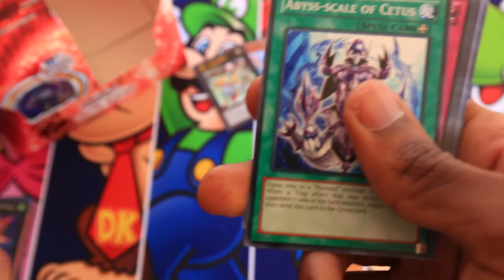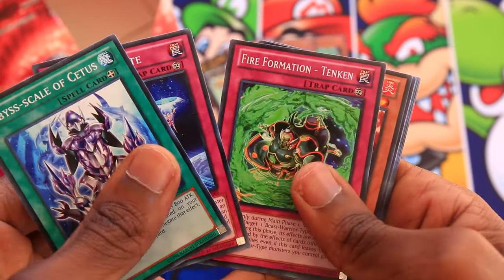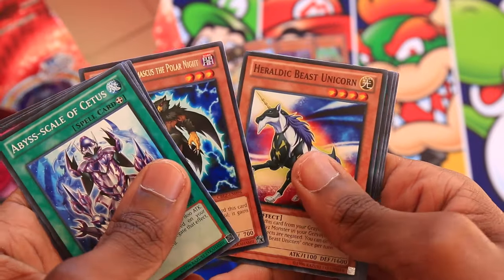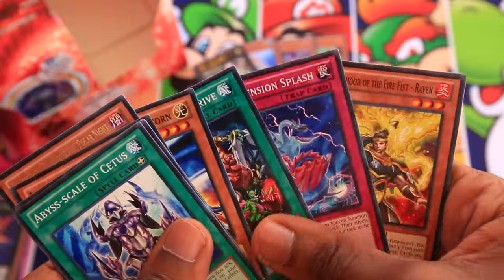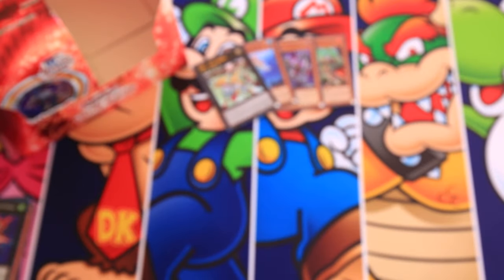It's an ultimate Xyz party. Abyss Scale of the Setas, Dimension Gate, Tenkin, Inari Fire, Blackwing Damascus the Polar Knight — and wow, that's a shame. No holos from the last special edition. That wraps up the first part of this opening.